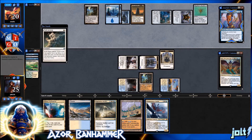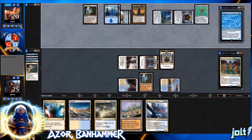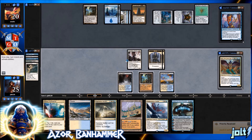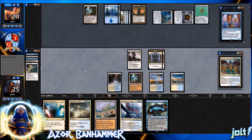Path to Exile sends Padeem back to the command zone. Hopefully they'll spend a little more mana recasting her next turn, which will let us tap out for Dragon Lord Ojutai and follow up with Azor the Lawbringer. You can see Azor's police state — the monks are pretty gnarly out there. This is actually my first time casting Monastery Mentor, so I'll cross that off my Magic bingo list at the end of the match.